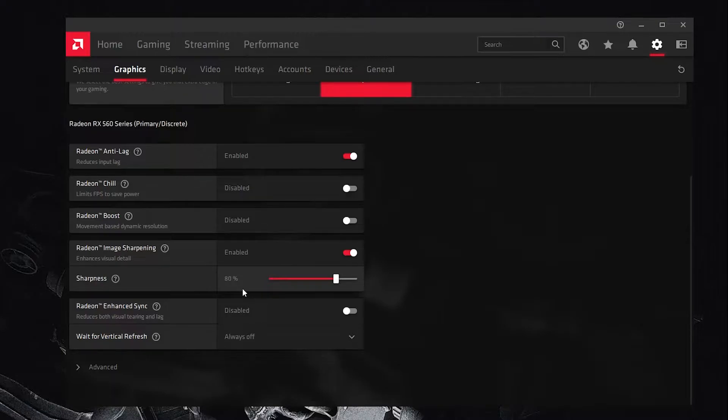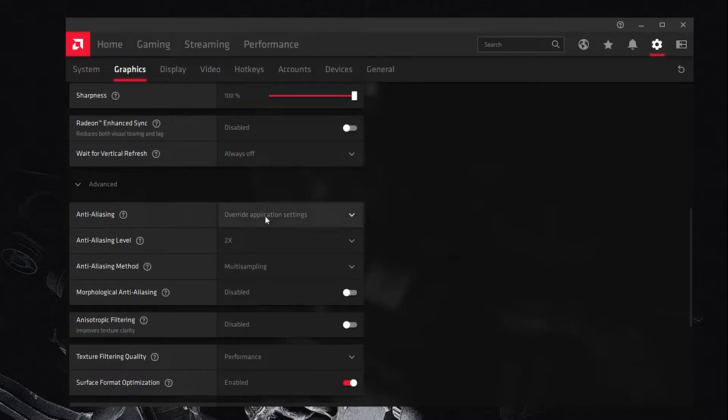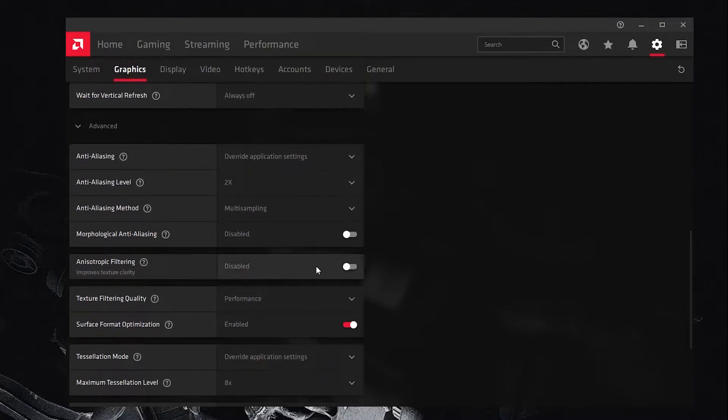I recommend setting sharpness to 80% as it boosts FPS and sharpens the image. If you want the best quality, set it to 100%. Next, turn off Radeon Enhanced Sync. Set Vertical Refresh to 'Always Off.' Then go to the Advanced section and follow the settings shown — set anti-aliasing to 'Override Application' with 2x multi-sampling and disable the anti-aliasing filter.